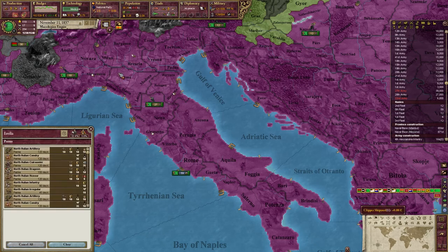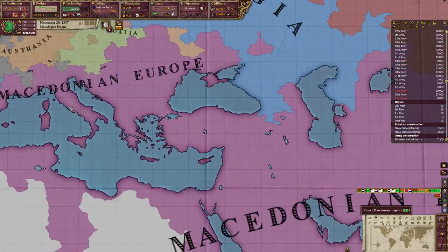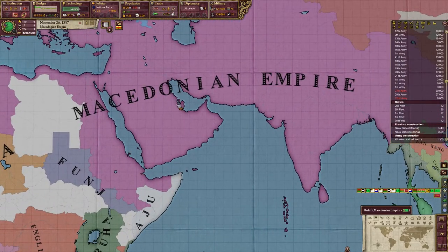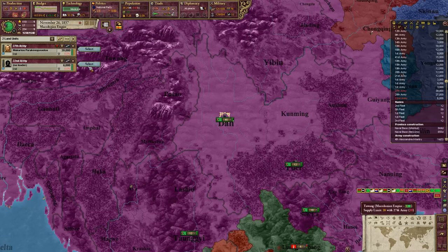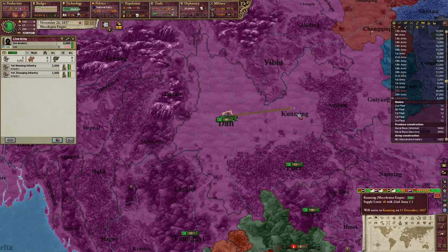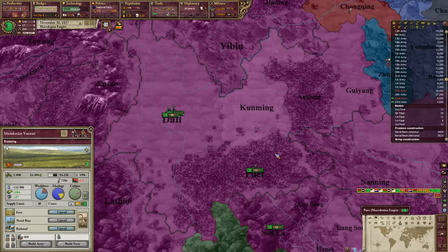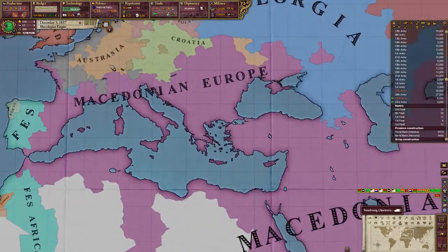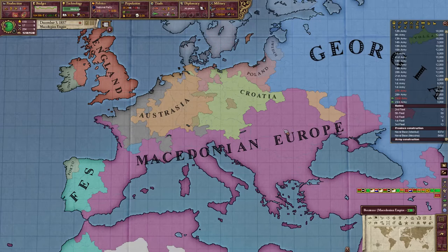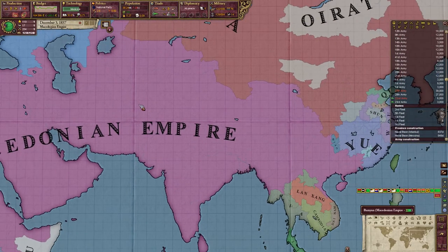We're also going to want some cannon over here, so let's build a few artillery. All right, so we're going to go ahead and end the episode here — we are set up and rolling. I'm starting to get my head around what we're doing and how we're going to do it, and we'll see what we can get done. Hope you guys enjoyed it — thanks for watching, go ahead and like, subscribe, and comment, and I'll see you next time.